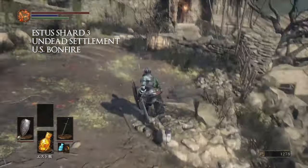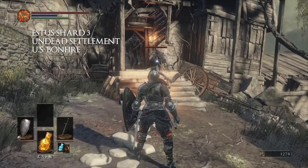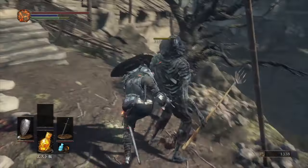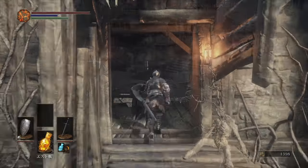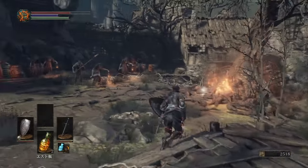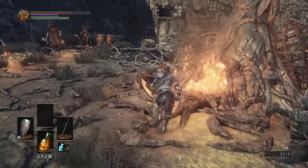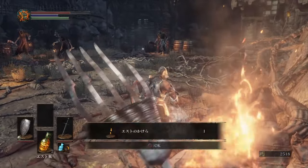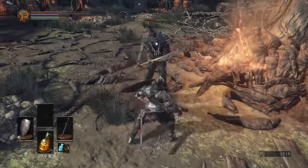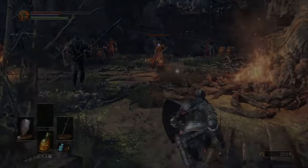Estus Flask shard 3 is going to be at the Undead Settlement at the Undead Settlement bonfire — so that's technically the second bonfire but it's the first one that you actually find. From this bonfire just progress through the map like normal, go through the first house, and once you get to the bay area with the first witch you see with a bunch of people around next to a giant tree, the shard is going to be at the base of the tree. You can try running in and grabbing it, or you can whittle down the enemies and pick it up once it's a safe location.